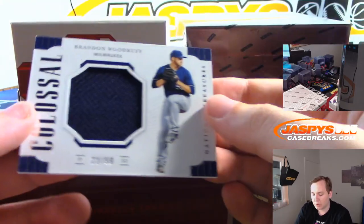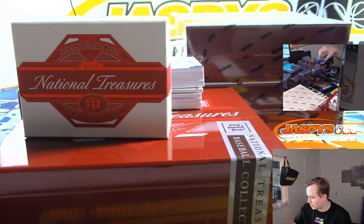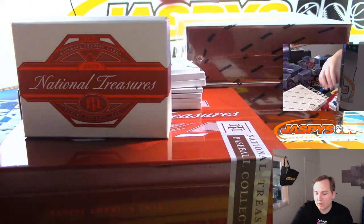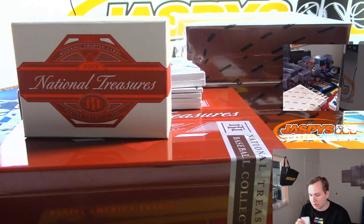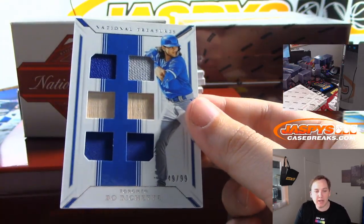First one up: 22 of 99, that's Brandon Woodruff — two spot, Ed. Next one up: Brennan Rogers, 78 of 99, for the eight spot, Ryan McGregor. Then Bo Bichette, 49 of 99, nine spot going out to Rick K.